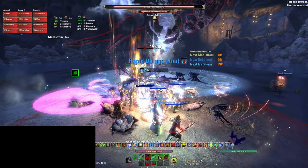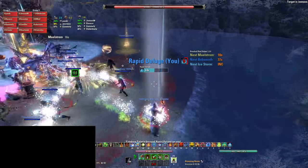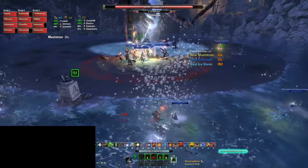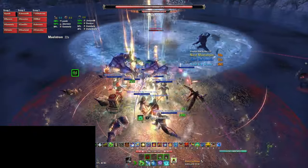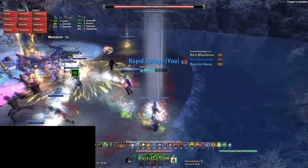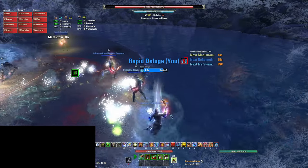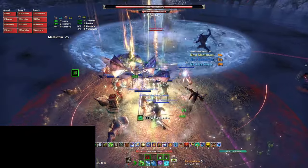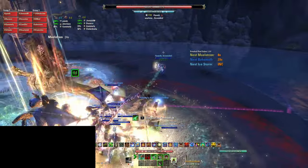Throughout the fight, 5 players will receive Rapid Deluge which kind of looks like white bubbles coming off of the player. If the main tank has Taunt on the boss, they cannot receive this. Players need to either spread out or go into the water to mitigate this AoE which does around 20k damage in a 19 meter radius after 6 seconds. Going into the water will cancel the AoE completely.